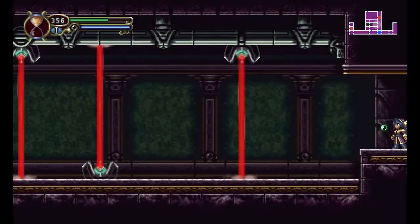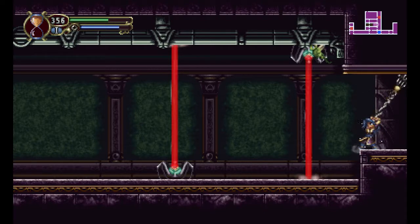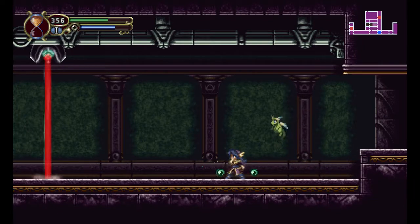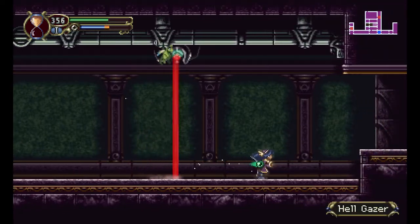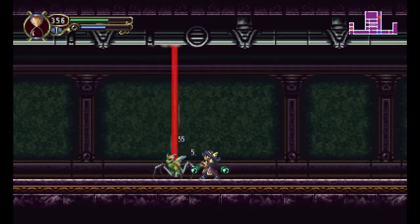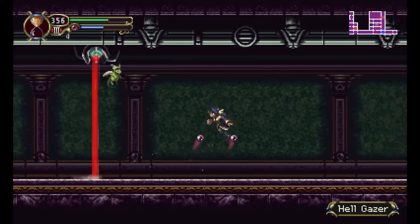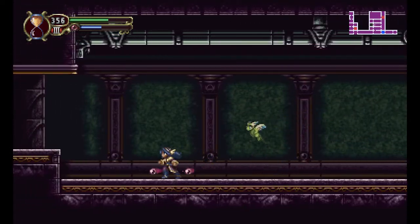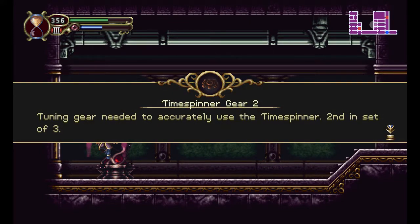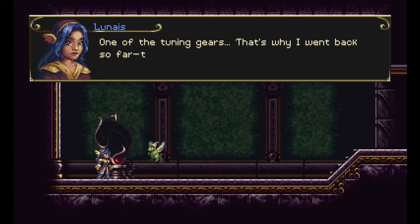Alright. Hey. You're on the ground. It attacks so fast. Probably literally anything deals more damage. This also probably is more energy efficient than casting the big hammer spell twice. What is that? Time Sprinter Gear 2 — tuning gear needed to accurately use the Time Spinner, second in a set of three. This looks familiar. This is part of the Time Spinner, one of the tuning gears. That's why I went back so far — this wasn't attached.